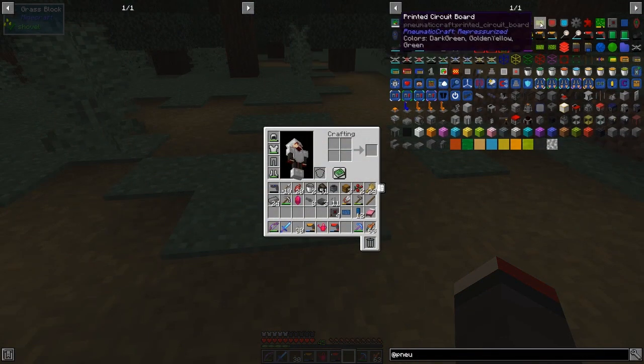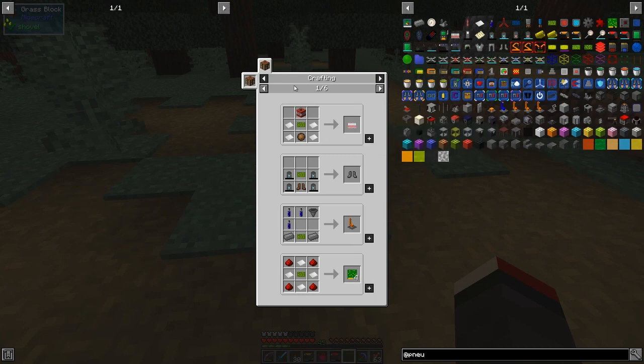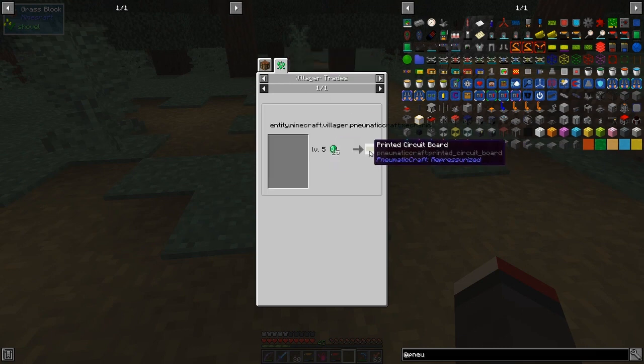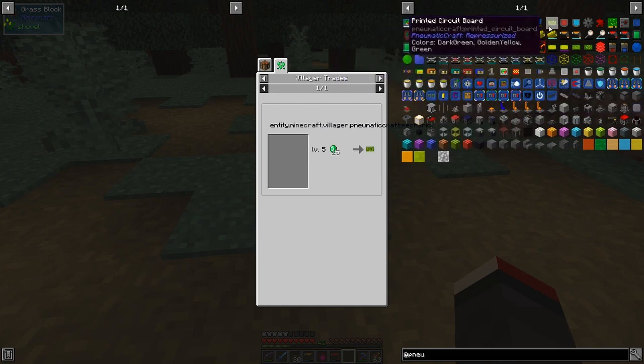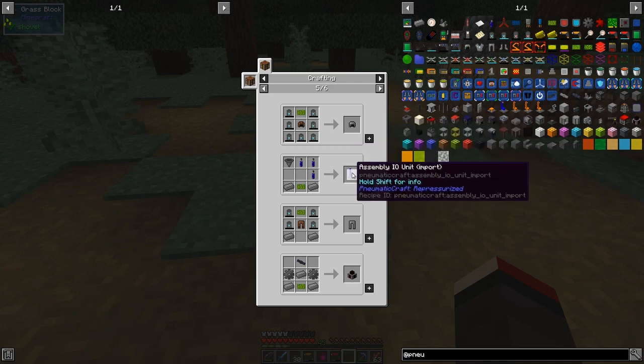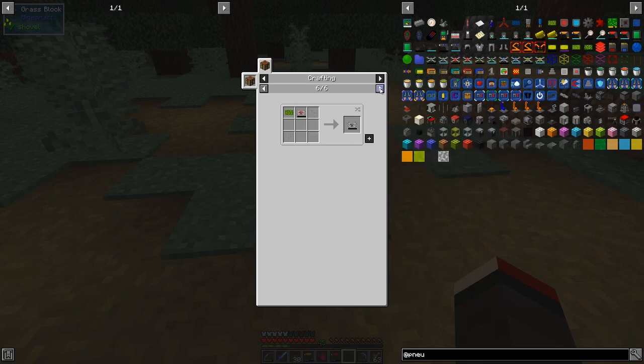When you've got PCBs, the village trading offers 15 emeralds for a printed circuit board — probably a bit expensive. But the uses are to make all sorts of things: we can start with the armor and more importantly the assembly units. We still need an Amadron tablet, so we might go back and make one. Then we get security stations and programs, which are very important. There's also a pneumatic dynamo for converting compressed air into power, and we can make drones. That's basically what we're going to be doing.